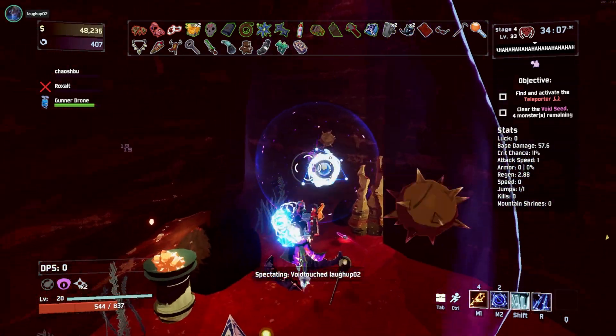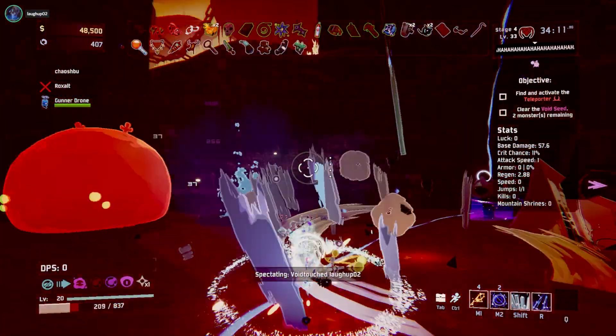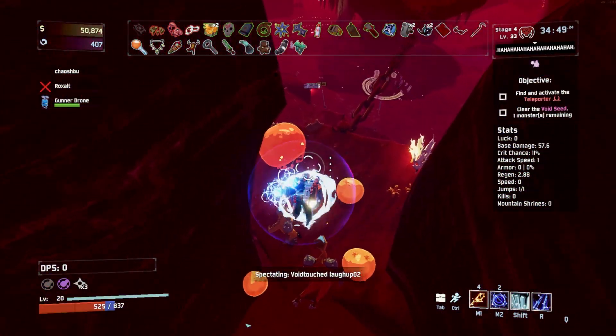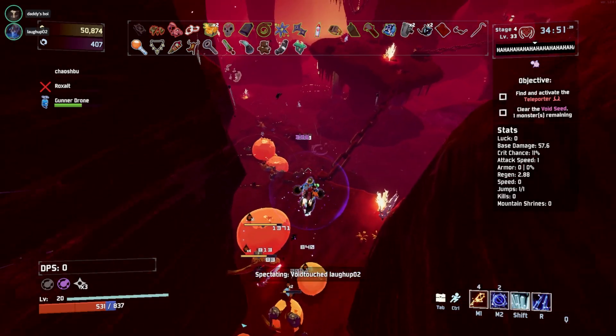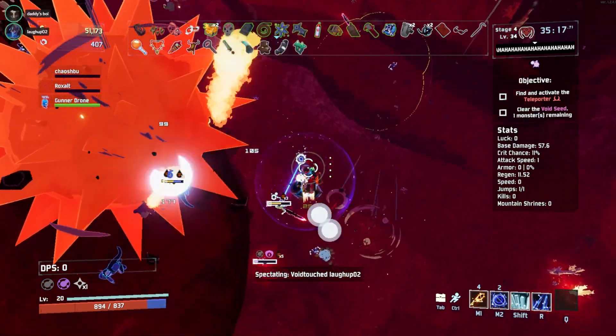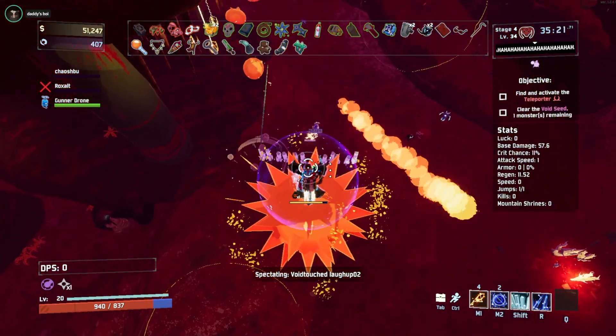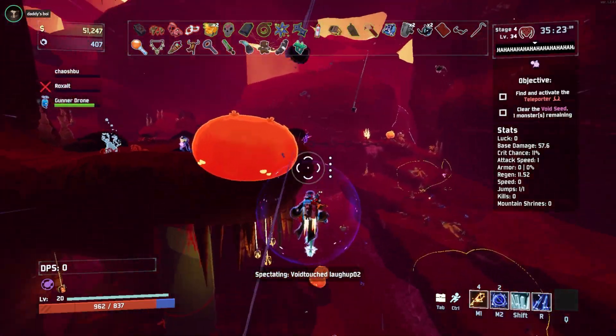Why is every single void enemy a void brass contraption? Where is that void enemy? Why is it over there? Why is it not dead? Please die — considering how many enemies are on the map — please stop running away, please die!